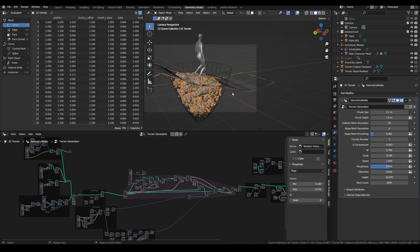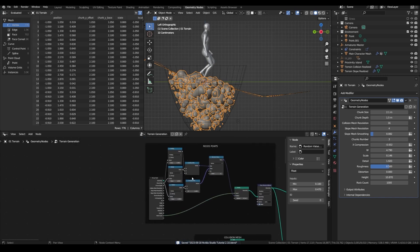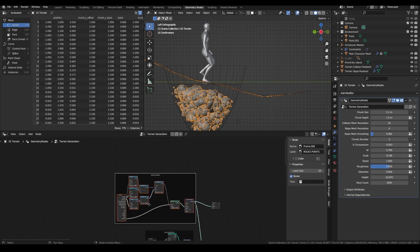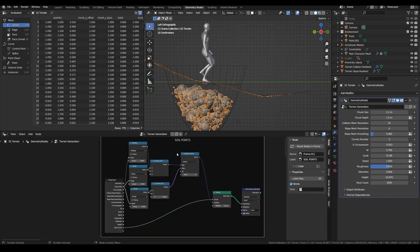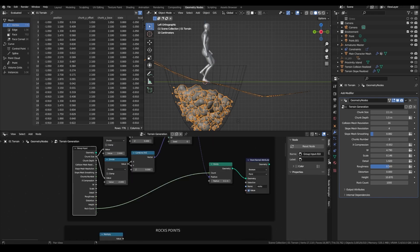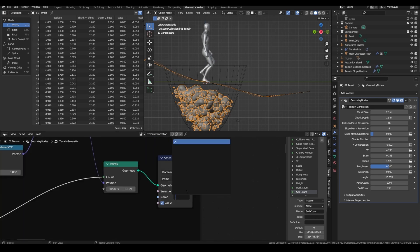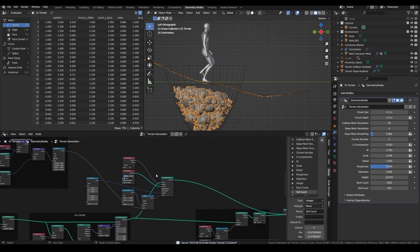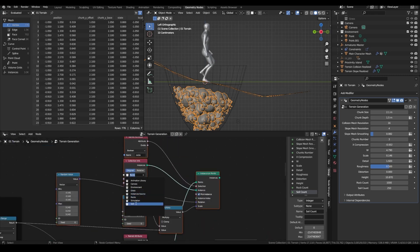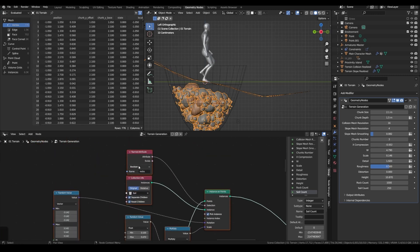For the soil, the first thing we can do is make a bit of room — offset the top value by a small amount so nothing is popping up above the road. Let's duplicate all this for our soil points. It will be about the same, but we just want it to be on the surface of the mesh, so we don't need the Z component. We can have a new input to set the number of soil — let's put it around 250 for now. Also rename the attribute to soil and add this to the Join Geometry node. Now let's duplicate the instancing setup and fetch the collection info from the soil, and change the attribute to soil.